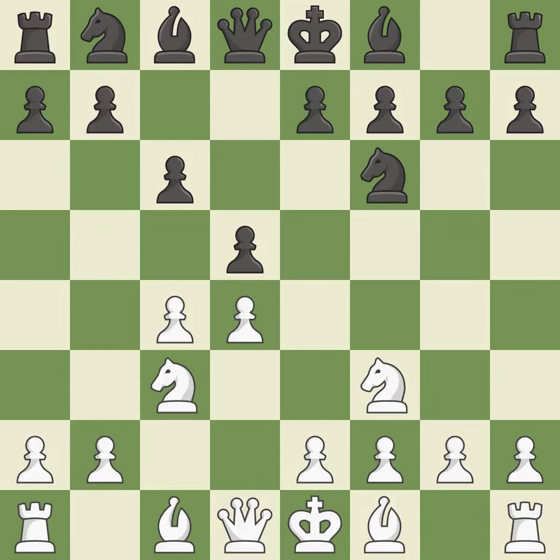Nc3 attacks the d5 square and starts to fight for the e4 square. dxc4 captures the c4 pawn and opens up the center. a4 stops the b7-b5 advance, which would have allowed black to keep the c4 pawn. e6 controls the d5 and f5 squares and allows the dark-squared bishop to develop.